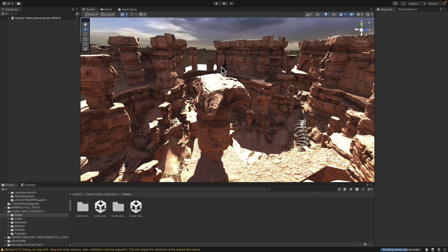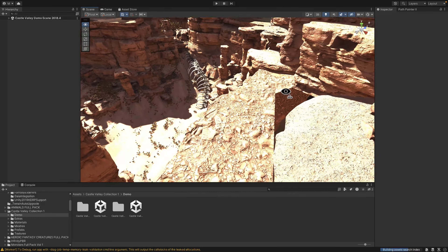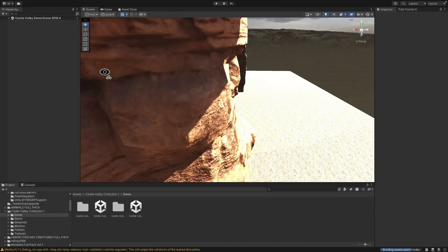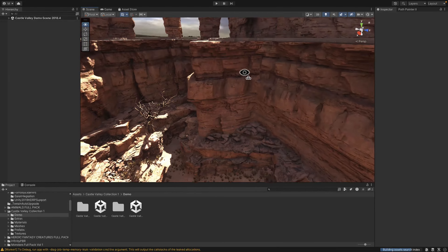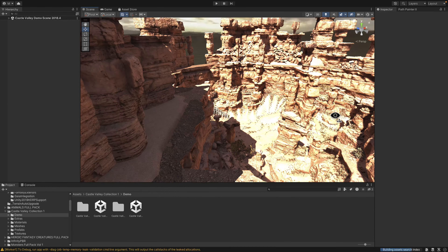We're going to look at the Castle Valley Desert first — this is one of the environment assets in this pack. Every demo I'm going to show you today is for the built-in pipeline. Most of these assets work with the built-in pipeline, which can generally be easily converted over to the URP or HDRP.